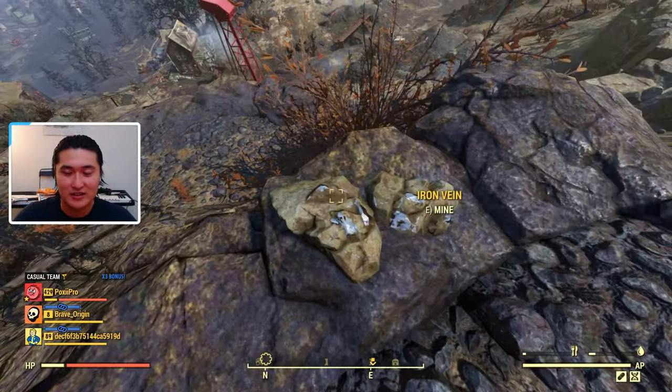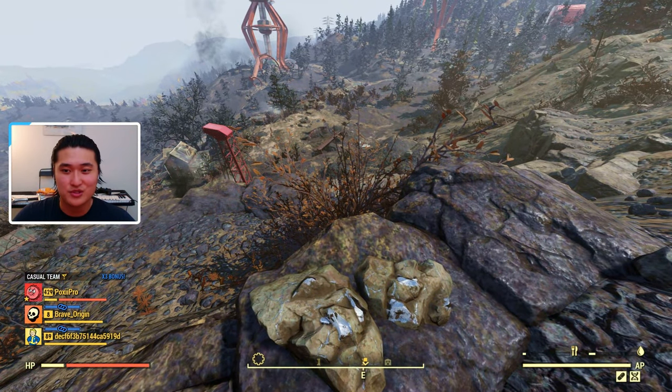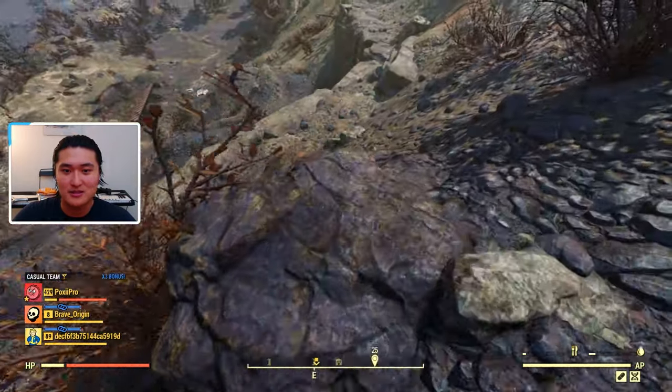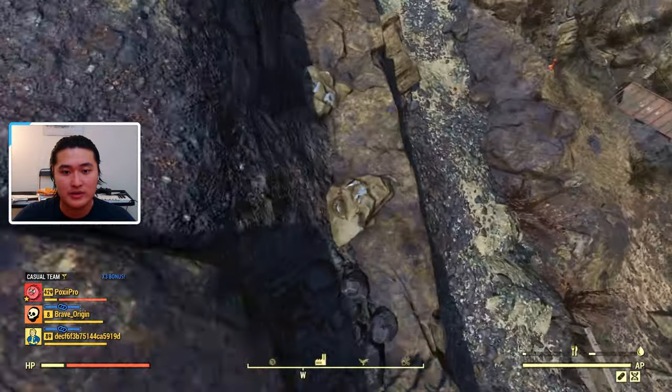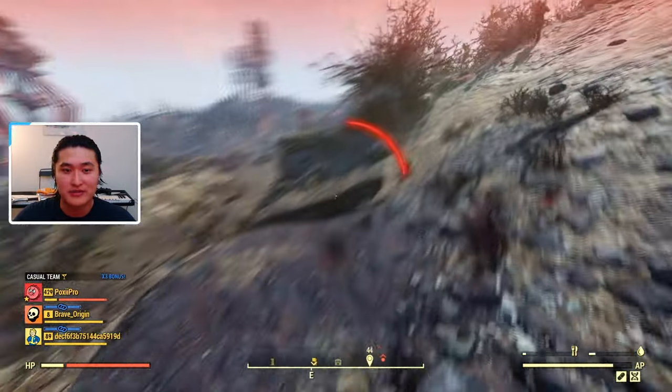Right here is the iron. Usually when you mine things, I do recommend having an Excavator torso so that you can get the extra yields. Then you can just mine these. Down here there's more on this corner, and down here there's a bit more. So there's just a bunch of iron in this section and you can mine all of that and smelt it down.